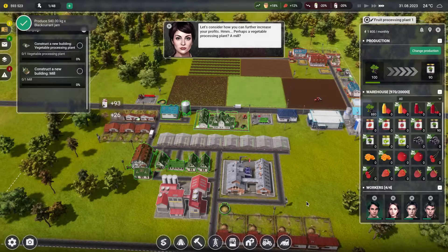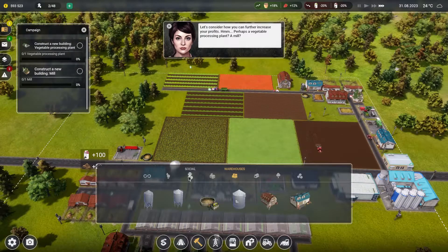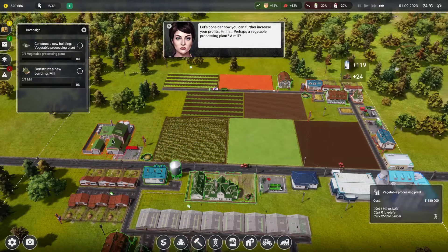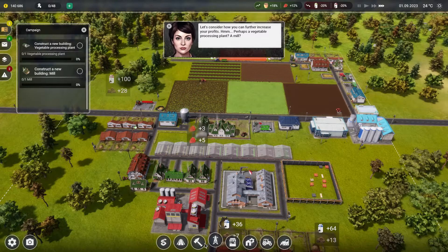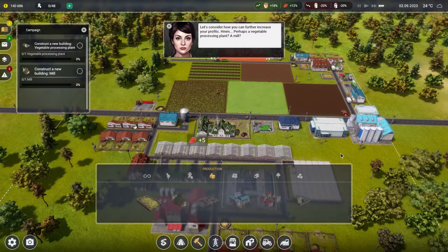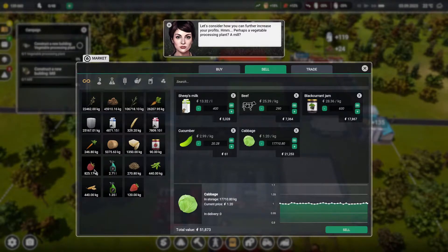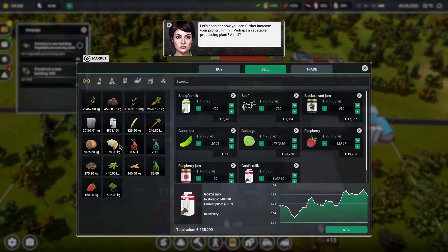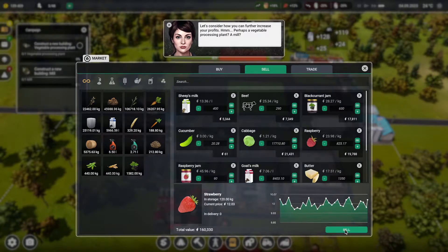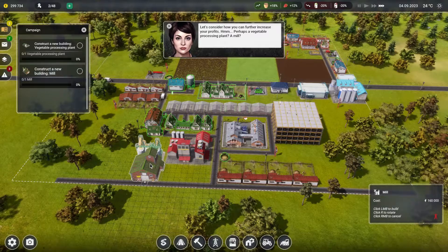Let's consider how we can further increase profits — perhaps a vegetable processing plant. A mill? Alright, let's do a vegetable processing plant. I'm going to stick that over here. They also wanted a mill — those are expensive. Let's sell some stuff. Alright, let's get that mill. I'm going to stick that back here.